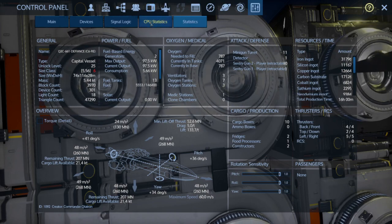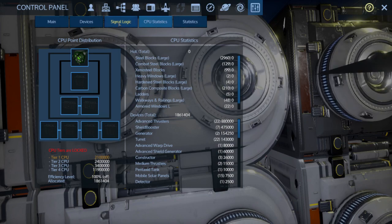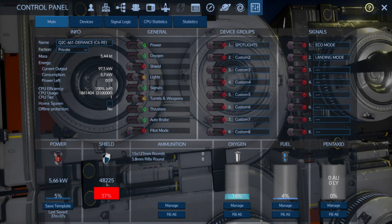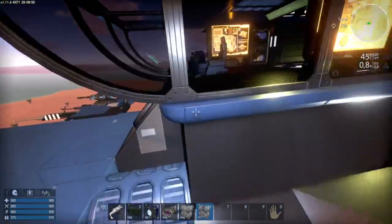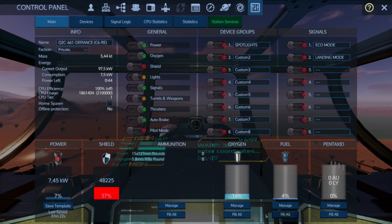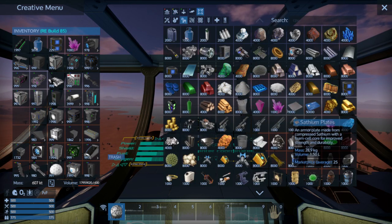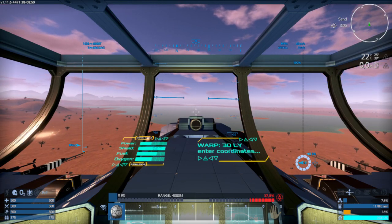These shield parts are very heavy, so we're not as fast as before, but we are still fast. We still have a little more CPU to add some weapons, and we have almost 50,000 shield. The next thing we need to check is power input. Let's take some refined Pentaxite and fill the Pentaxite tank.